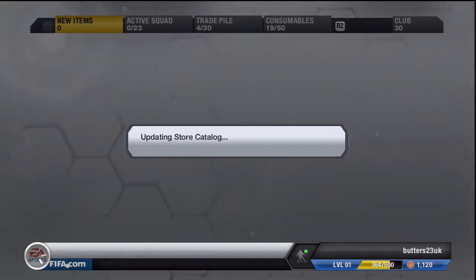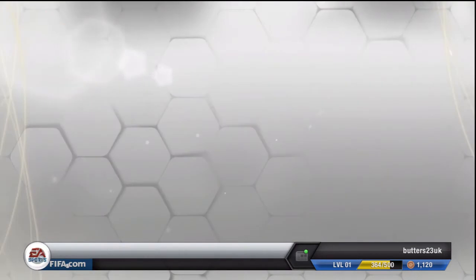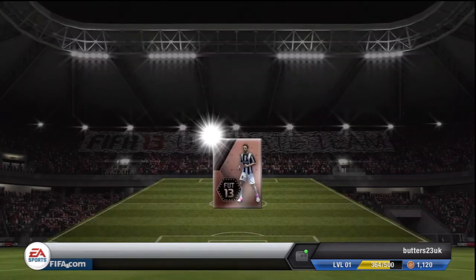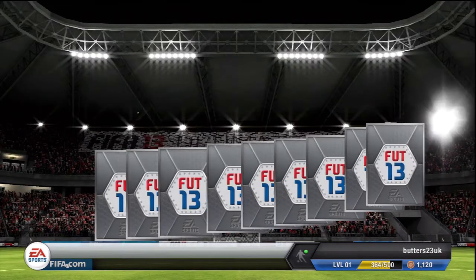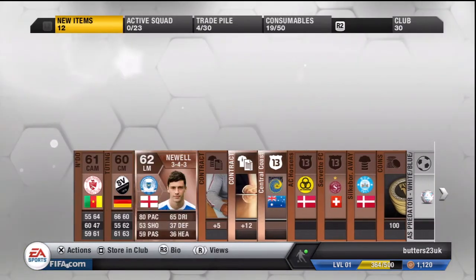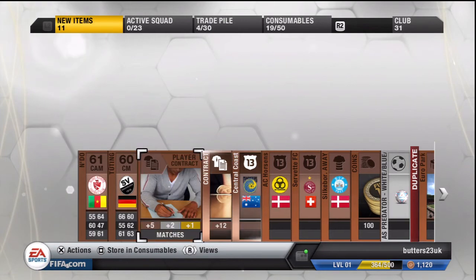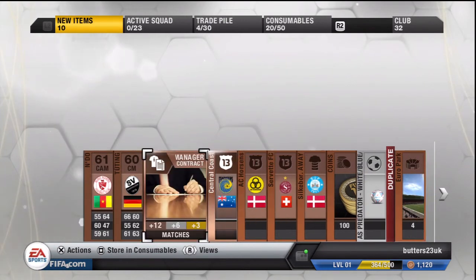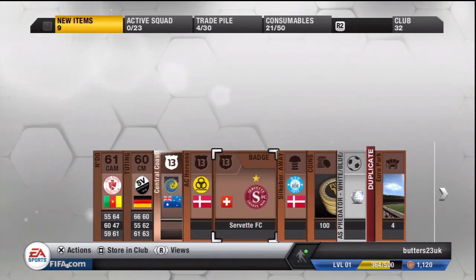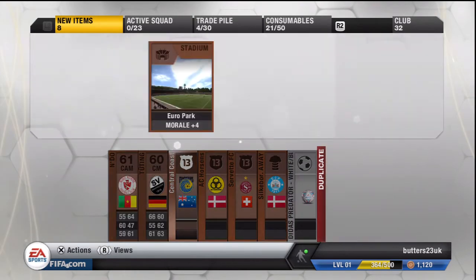I don't think those balls are worth anything — the centre is the coloured ones which I tend to save. Straight on with another pack. We've got Newell — is he English? He's an English left mid with 80 pace, that's more like it. You might get 500 coins, maybe a K. And a couple more contracts, loads of badges — three badges. 100 coins, that's always nice. And a ball which is probably not going to be worth much.